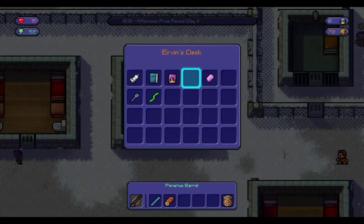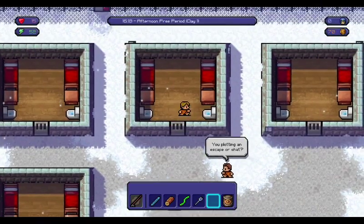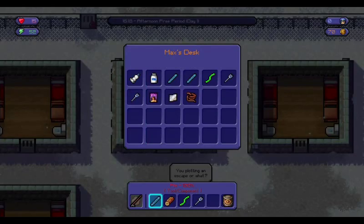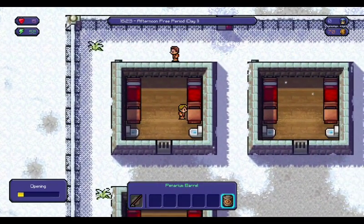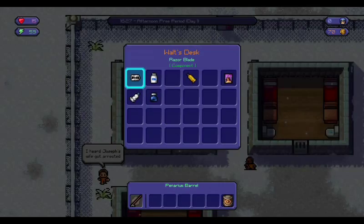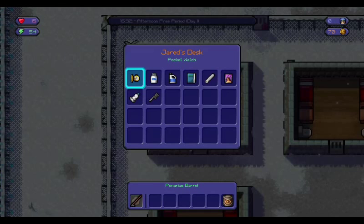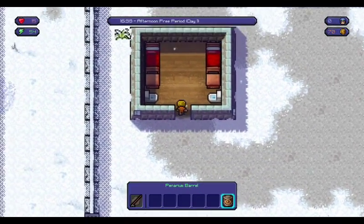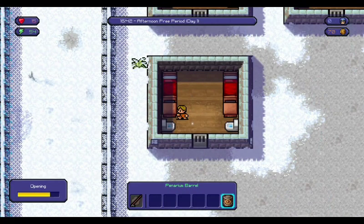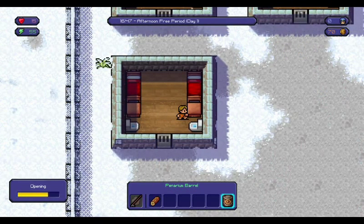We found some more items as well. So we'll give this barrel to Diego to make sure he's our friend. It looks like we actually have green opinion with most people already. Foil could be helpful - we'll need foil when we need contraband pouches to get contraband items through metal detectors, but at this point in time we don't need that, so we'll be fine.